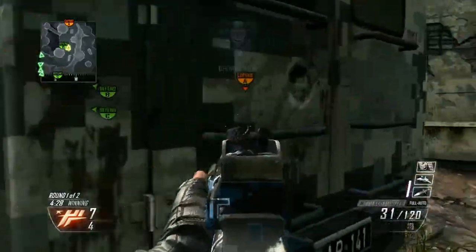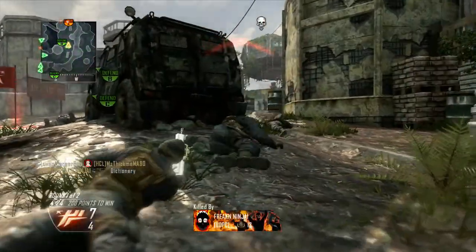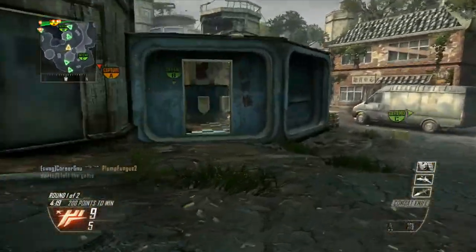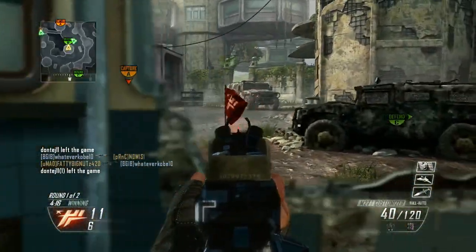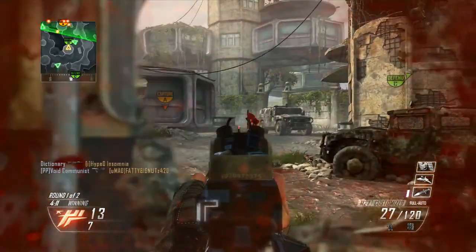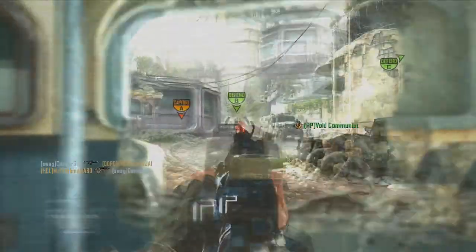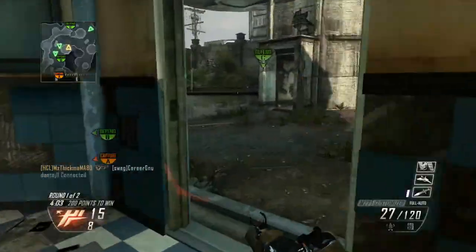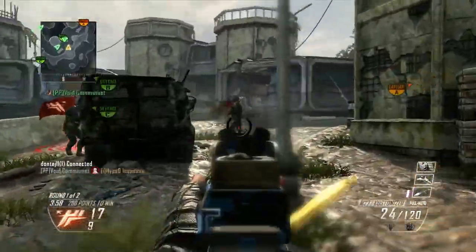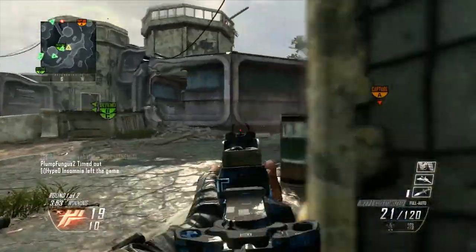When I posted my gameplay it tended to be extremely frantic, running around with the MSMC with all sorts of handling modifiers like Quick Draw and Dexterity. The really interesting contrast here is that Dictionary is not using any kind of modifiers on his class at all. You'll see he just has the suppressor and extended mags on his M27, and he's running Extreme Conditioning, Tac Mask, Fast Hands, and Hardline. He's not using Toughness or Dexterity - he's just going to rely on his positioning.